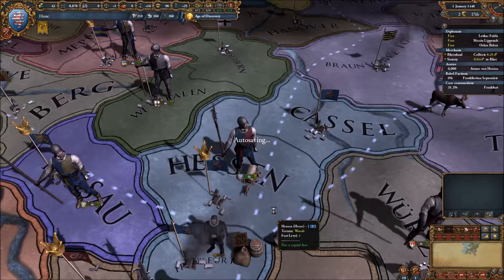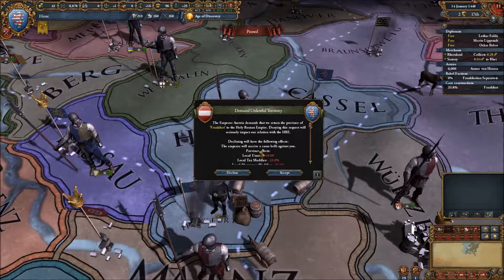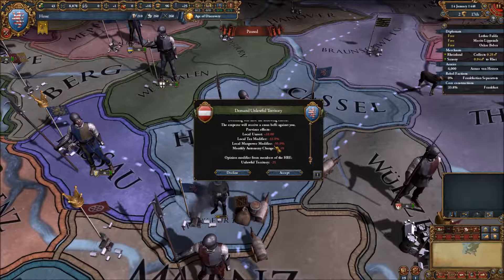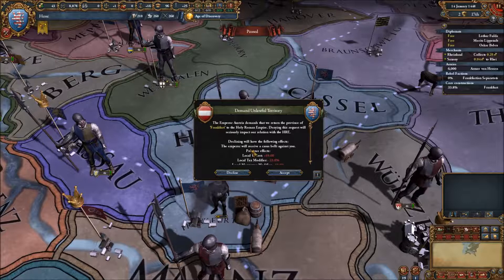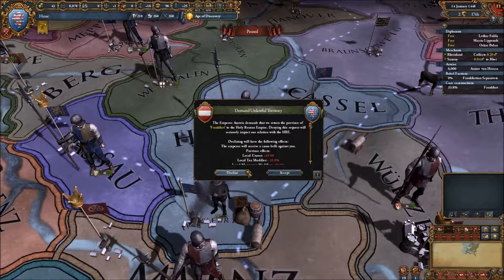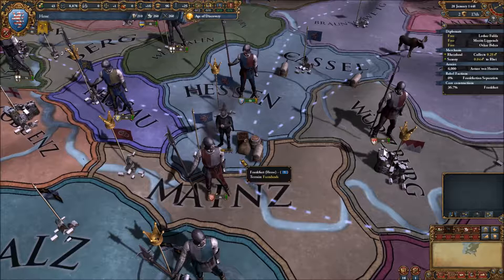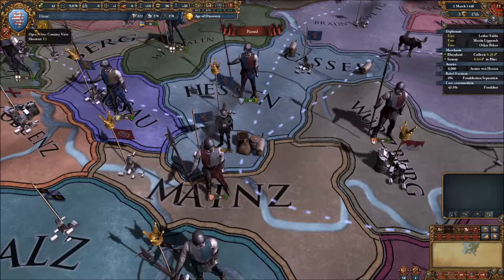I'm going to wait until we finish core construction for Frankfurt. The Emperor demands that we return Frankfurt to the Holy Roman Empire — I'm sure. I am going to be keeping this. Actually, I don't know what I just did — I think I just denied it. Let them hate me.